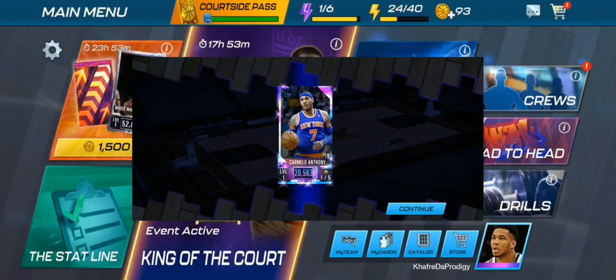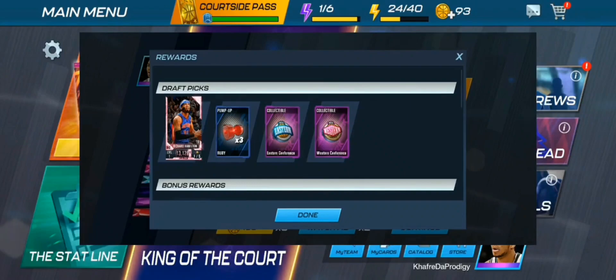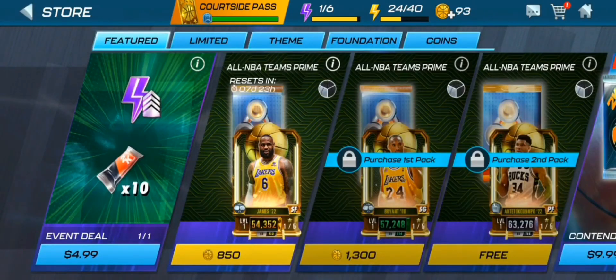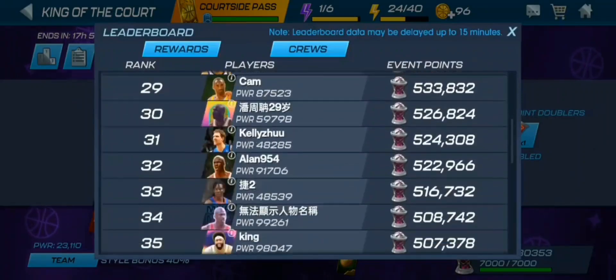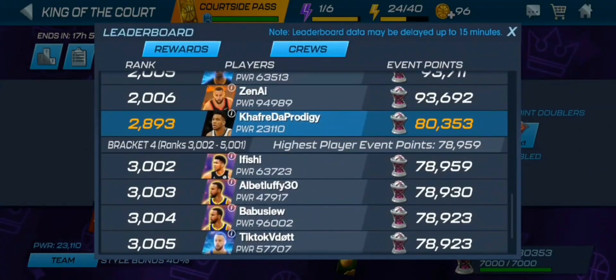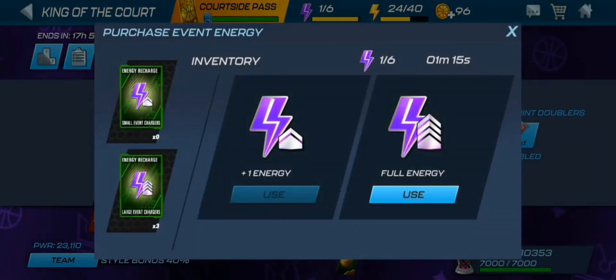During this time period we managed to pull a Galaxy Opal Carmelo Anthony and a Galaxy Opal DeAndre Jordan. We also pulled various Pandemic cards like Isaiah Thomas and others from the draft board. Let's check the King of the Court leaderboard — we're at 80K points and currently in the top 3001. Top 3002 is at 78.9K, so it's really close. We did end up using one of the large event chargers and got another one by completing daily objectives.